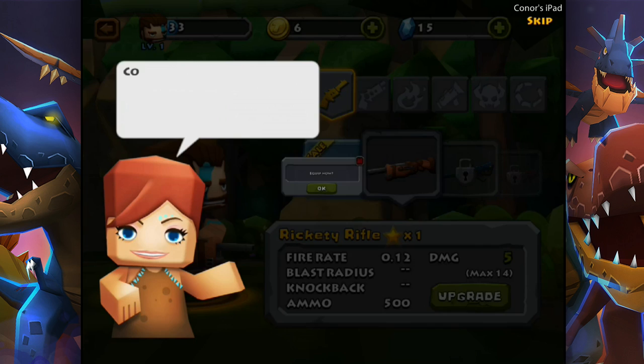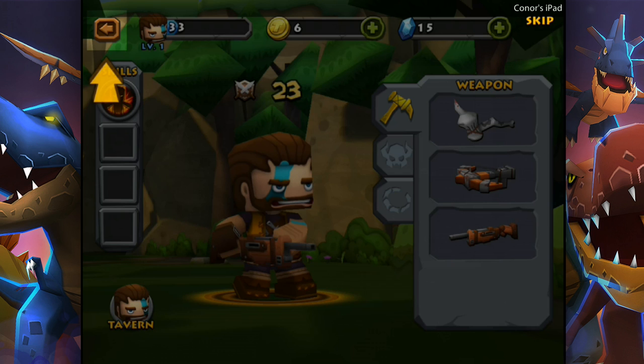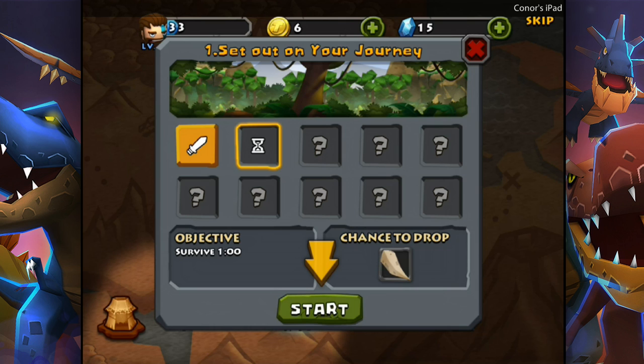Congratulations, you have crafted your first weapon. Keep in mind, you always need various weapons to fight in different situations. The game is just pretty much telling me what to do at this point, we're just going to kind of play along. Recently there are some monsters roaming around the village — bring your weapon and quiet the noise. This is like a world map type shebang.